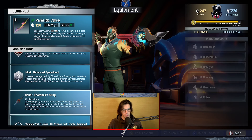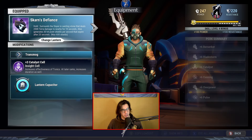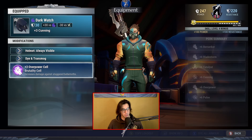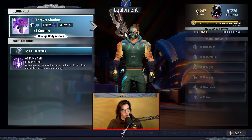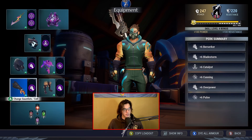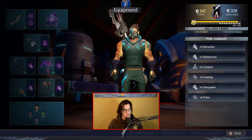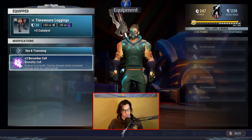Next up the lantern is gonna be the Current Defiance with plus three Catalyst. For the helmet I went with the Darkwatch with plus three Overpower. Next up for the torso I went with the Trackshadow with plus Repulse. For the gauntlets I went with the Token of Spawn with plus three Berserker, and lastly the legs are gonna be the Time Leggings with plus three Berserker.